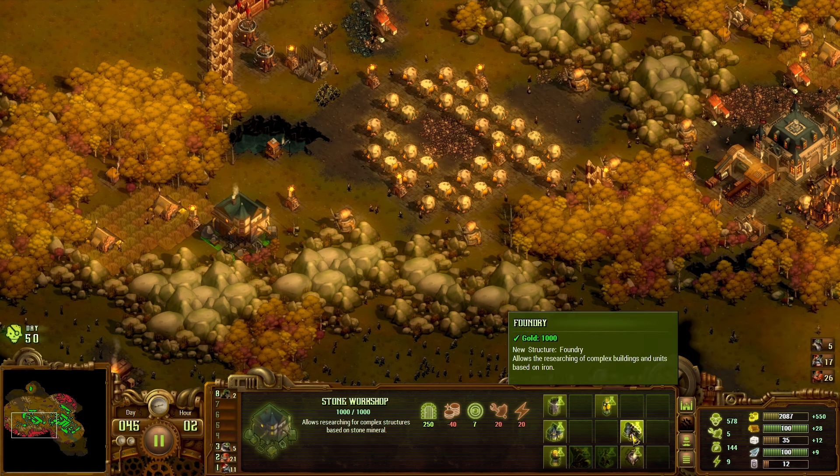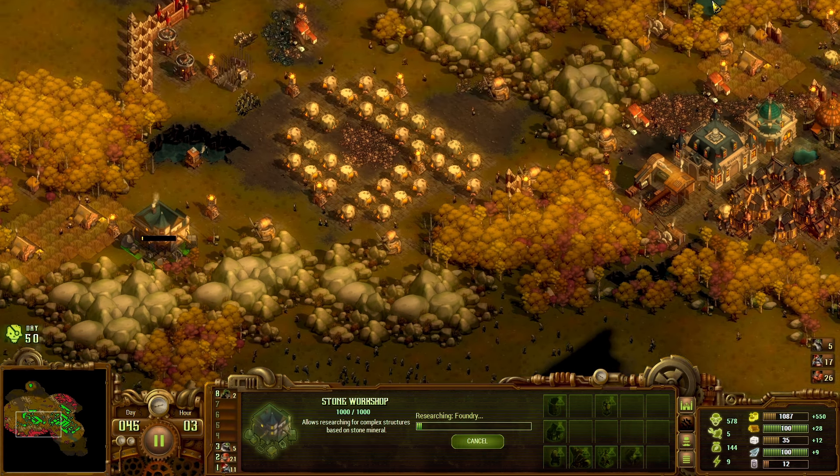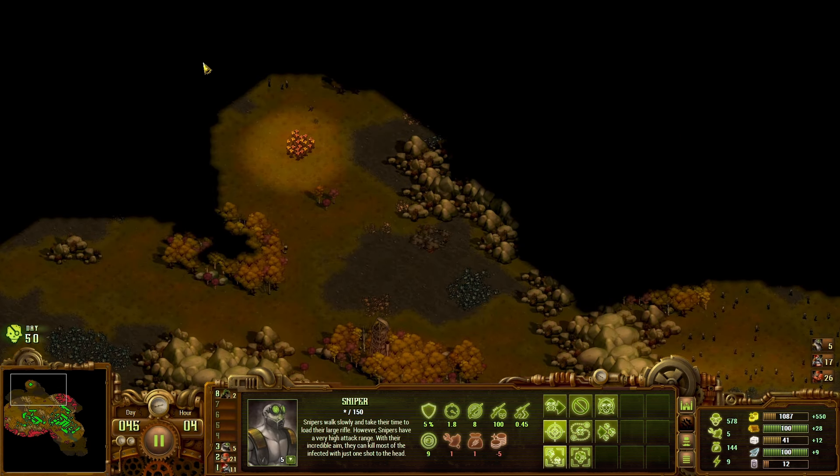We're down to like nine power, so I'm going to take the foundry. It does consume wood — I have a decent supply of wood coming in now, but I've got to be aware of just how much that's going to burn, just in case.